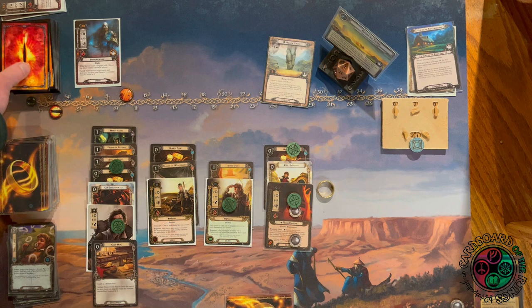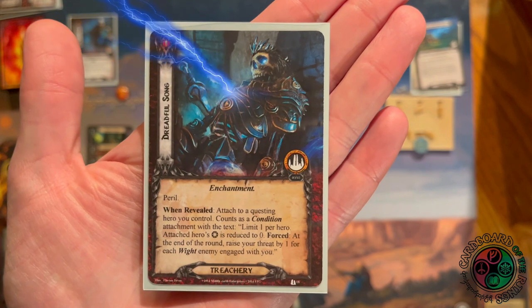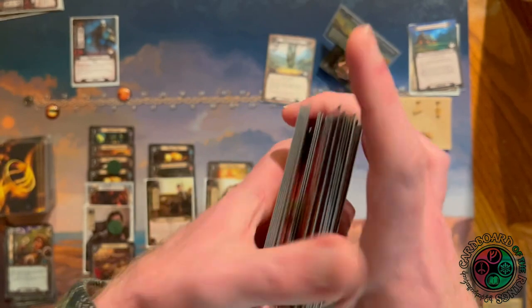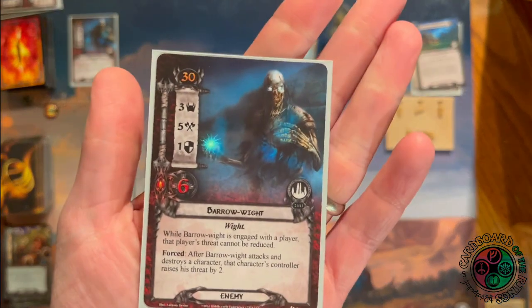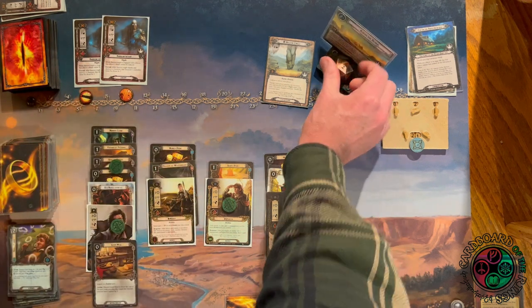I'm up against three threat and reveal Dreadful Song — a treachery enchantment that attaches to a questing hero, reduces their willpower to zero, and forces you to raise threat by one per Wight enemy engaged at end of round. I wish I'd sent Merry on the quest. I have to use Frodo and cancel this with the ring, spending a resource to shuffle it back into the deck. I have no condition removal, and I cannot lose one of my three questers. Instead I reveal another Barrow Wight — the same one already out there attacking for five with three threat.